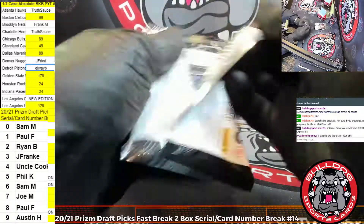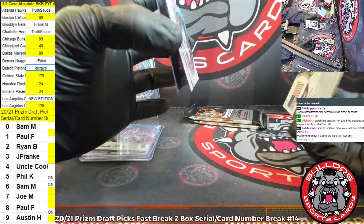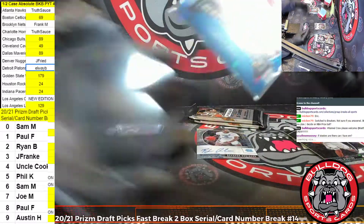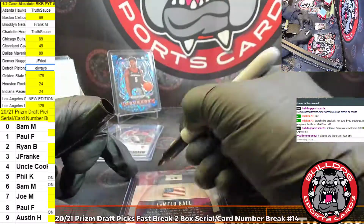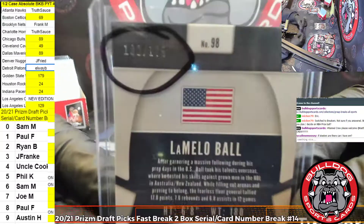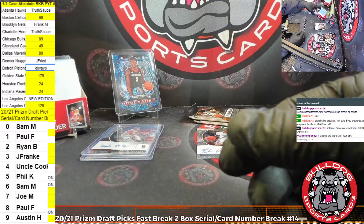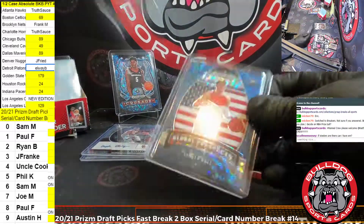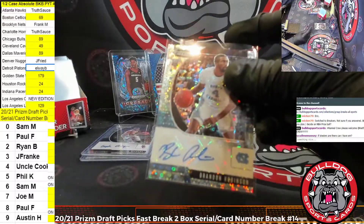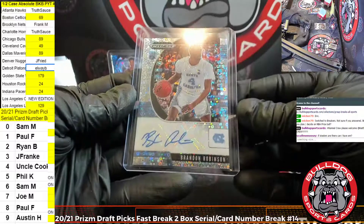First auto of box number two here. We're going to start with a LaMelo prospects to 75. All participants have action on this numbered Melo. It's going to the two spot - Ryan is cleaning up on that two. Our first auto of this box is a Brandon Robinson. That's not numbered, so we'll be hitting the checklist on the Brandon Robinson.